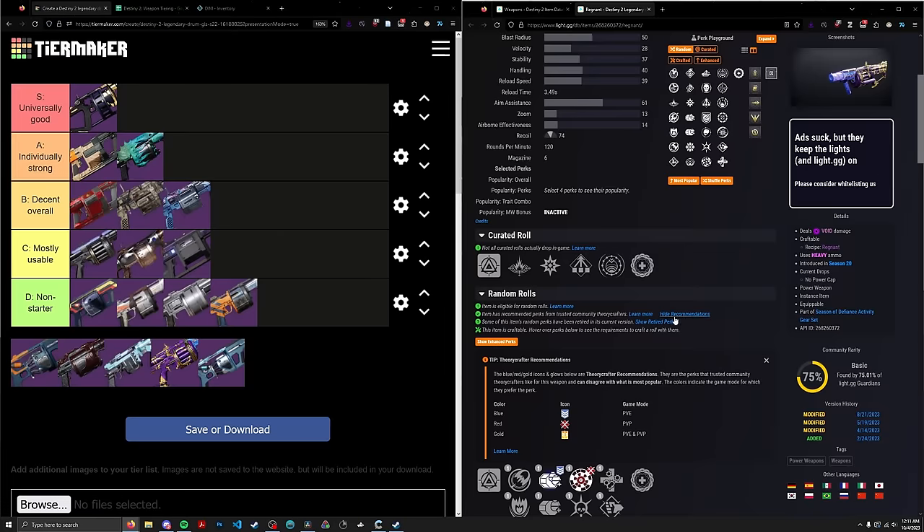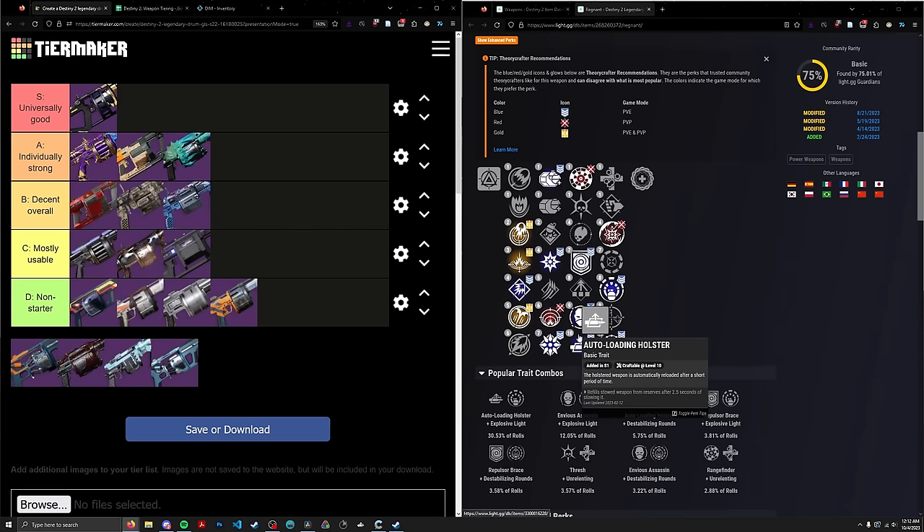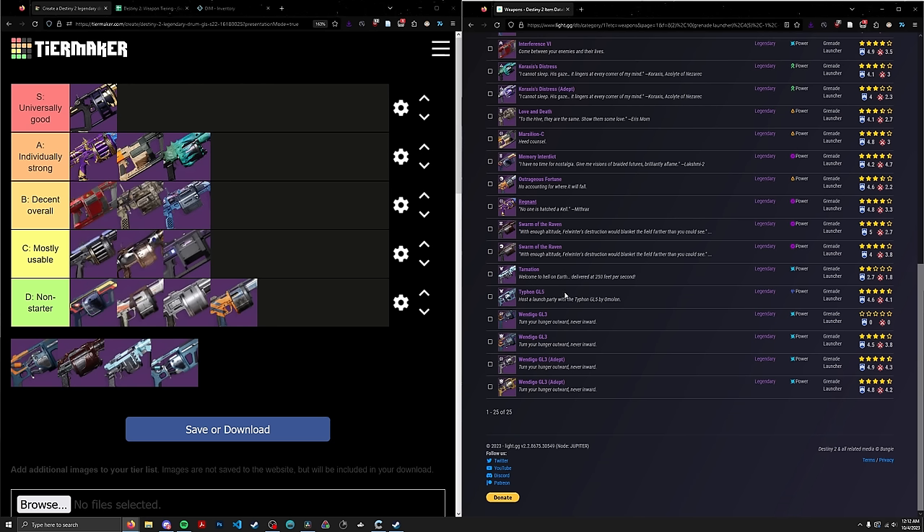We have Regnant — an Adaptive Void GL. Off to a good start: it's an Adaptive. It has Envious and Auto and it's craftable. It has Cascade Point and Explosive Light, which are both pretty decent perks. This thing has Envious/Cascade, much like Marcylion does, except it is craftable and it's an Adaptive. So it's an even better candidate for that role. Putting Regnant in A-tier right next to Marcylion. Heavy GLs are specialists at this point, so I have no problem giving it the high score it deserves.